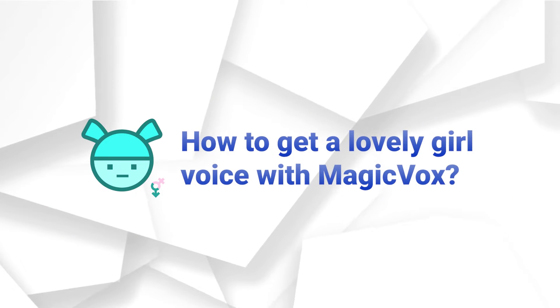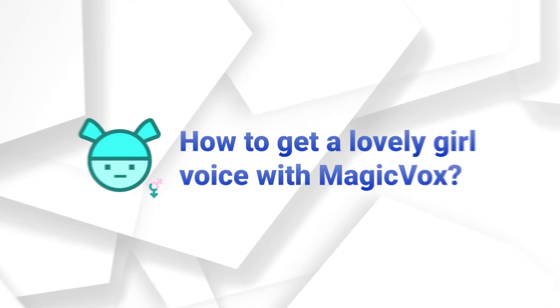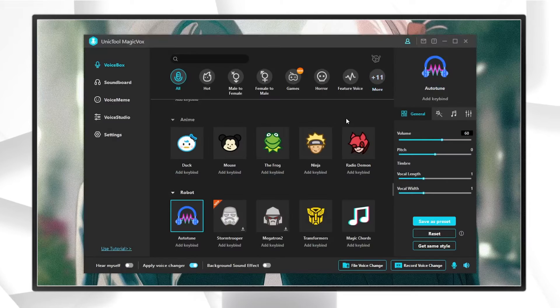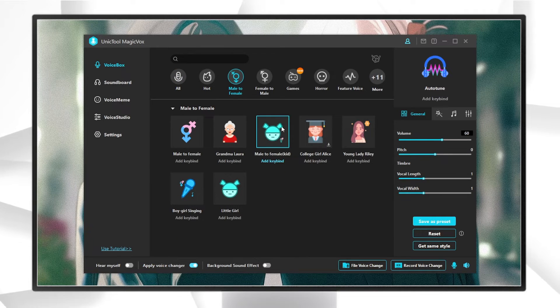How to get a lovely girl voice with Magic Box? Let's go. First, download Magic Box from the Unictool official website and launch it. Next, choose the male to female or other girl voice effect in Voicebox.